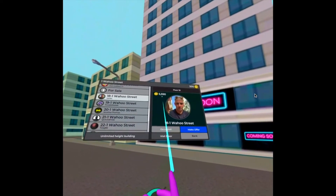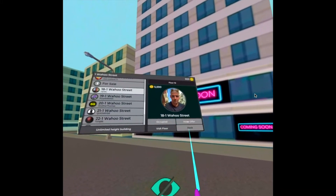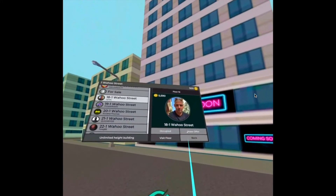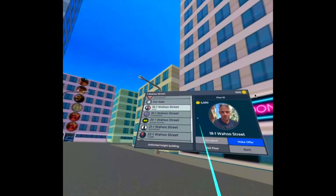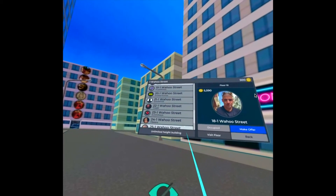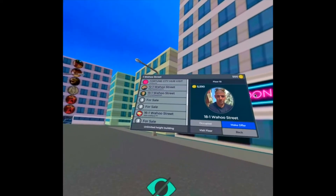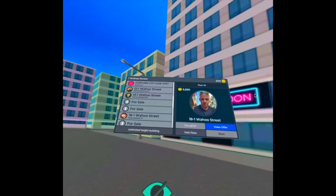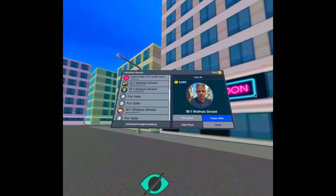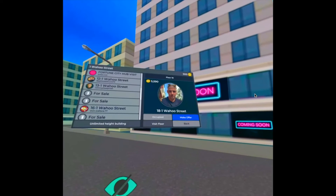Some show as 'Occupied' but you can still make an offer — starting from 5,500 to 5,600 you can make an offer. If the building were fully occupied with no 'For Sale' signs, you could approach any of these people and make an offer. This is why I think in the future this might become quite valuable — I do see it becoming valuable actually.